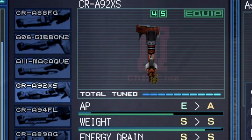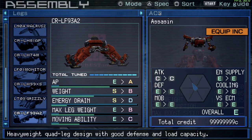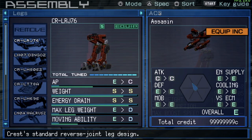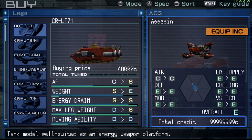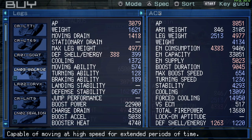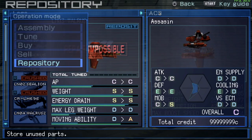Then we need arms — it's a no-brainer to use these ones. In terms of legs, tank legs and quad legs are ruled out right away. We have a choice between a couple options: we could go for these walrus legs but they lack leg weight. The hover legs have been crushed, which makes sense.